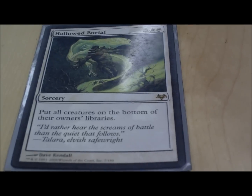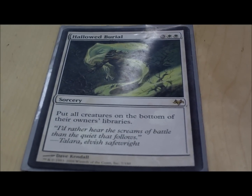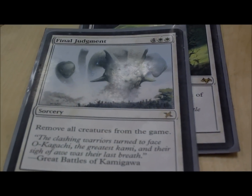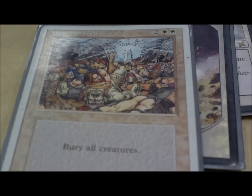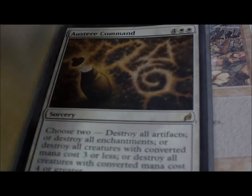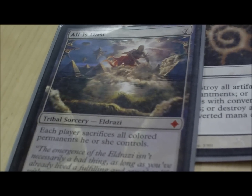Now I'm going to show you spells, starting with board wipes. Hall of Gemstone has to take care of generals — it puts all creatures on the bottom of their owner's libraries, so you're not killing anything, which is better for graveyard recursion. Final Judgment removes all creatures from the game, also gets rid of generals. Day of Judgment and Wrath of God both kill everything. Austere Command gets rid of anything you need to, and All Is Dust has everybody sacrifice all colored permanents — if you're really in a pinch, you wipe the board of everything that scares you.